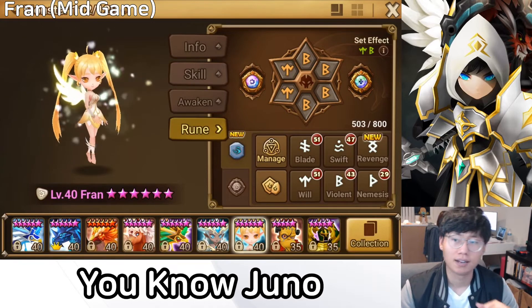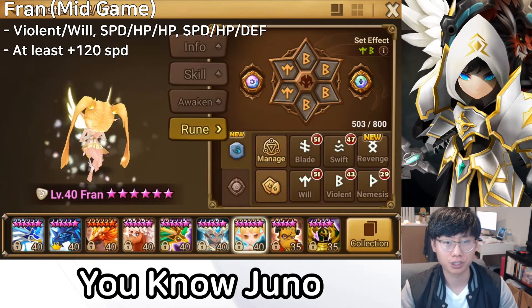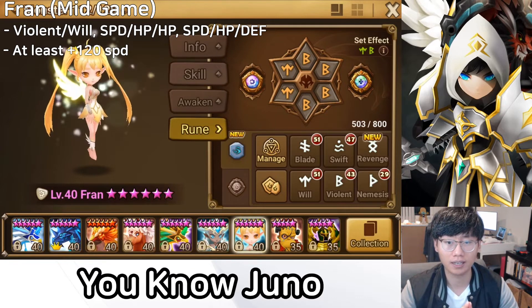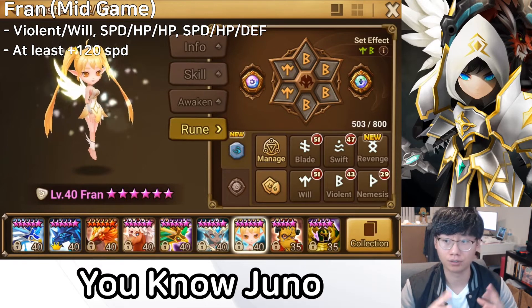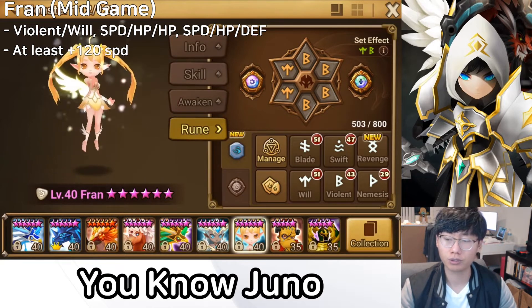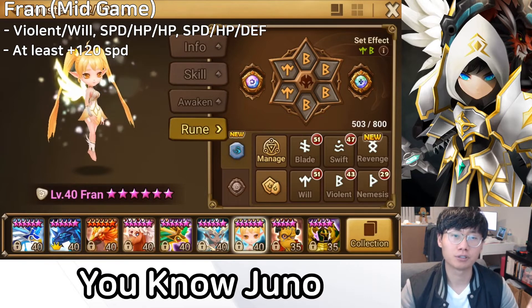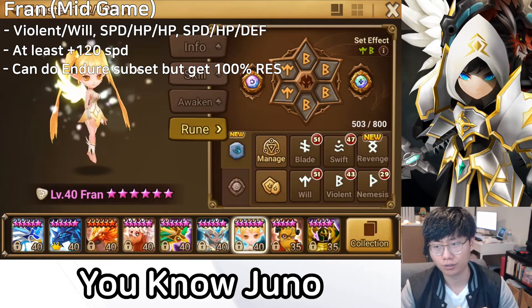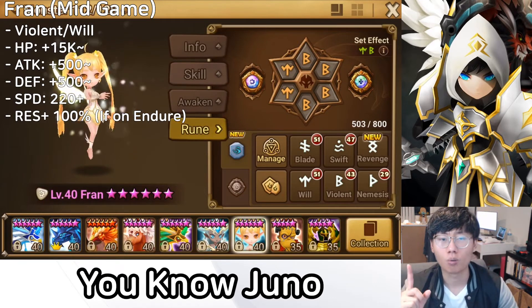For mid game players, Fran should be on Violent/Will with Speed/HP/HP or Speed/HP/Defense. She should be at least +100 speed, and ideally +120, because getting a 240 Violent set isn't that hard anymore with B12 dungeon farming. You grind blue runes with +6 speed, add three or four speed substats on each, and you can reach 240–250 speed on a Violent set. Aim for tankiness with good attack stats as well. If you lack Will runes, try Endure to get close to 100% resistance so she isn't controlled even when the opponent outspeeds.